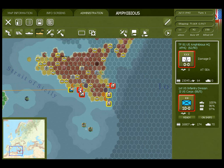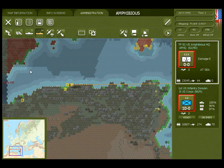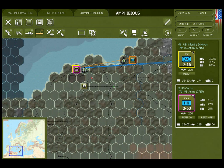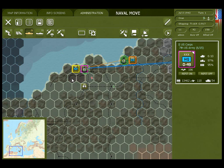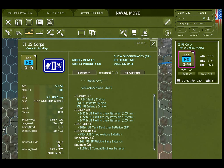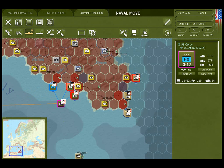On the turn you order the invasion, it's very important to move headquarters and follow-up combat units out to sea near the invasion sites. Notice when I move into port and then go into sea movement mode, the port symbol has a number in it that indicates the number of thousands of tons of capacity that port has. The unit has a transport cost of 9,600 tons and there's 90,000 capacity, so plenty of space. We'll move that unit near the units it controls.